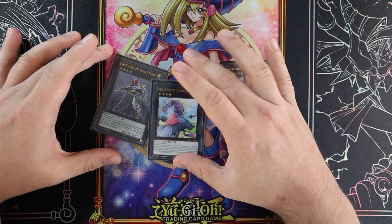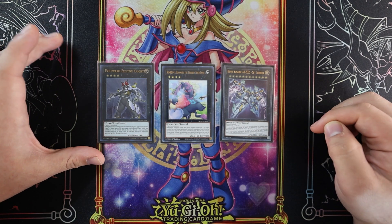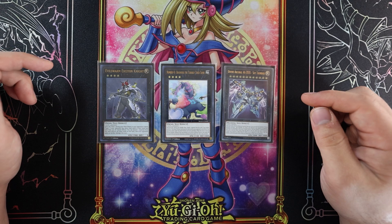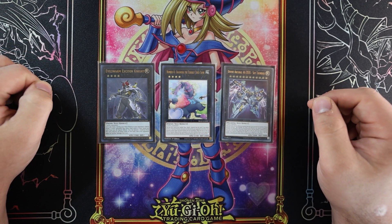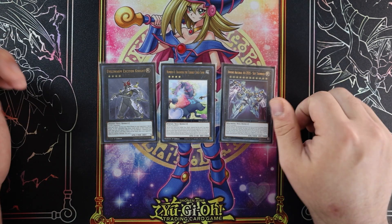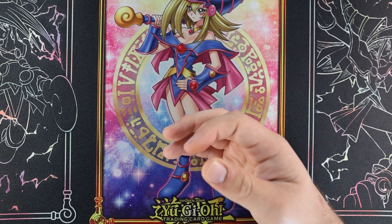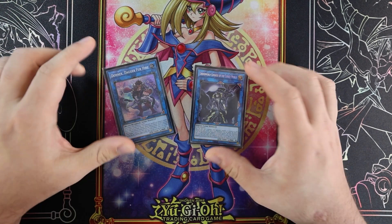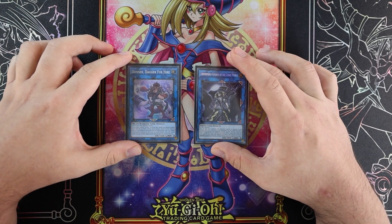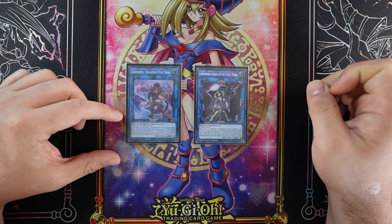For monsters that can't be summoned if you're Martha-locked but are just mandatory in XYZ decks right now: Exciton Knight, Bagooska, and Divine Arsenal Double A Zeus. Just mandatory in every XYZ deck — these are two generic good level fours. That's your floodgate and that's your 'oh crap' button — another 'oh crap' button. You've got to play them. You could play the Utopia package or Daybreaker Charmers, but I prefer these cards right now.